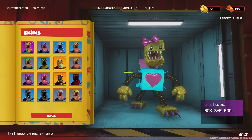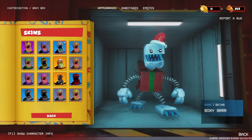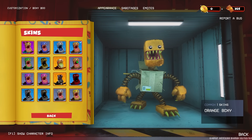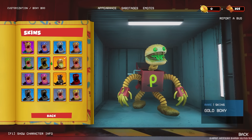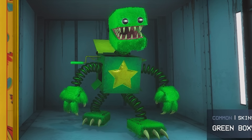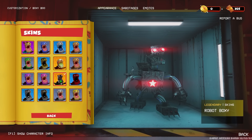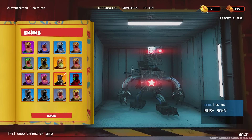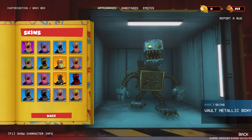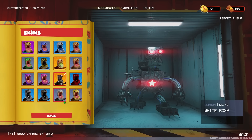We actually have skins for Boxy as well — look at all of these skins that you can unlock for him. You can have a Christmas one, that's very festive, and I think maybe I should wear that one next time I play as Boxy. When we go through, we have loads of legendary skins — I like that hamburger skin, that's really cool. There's a robot one, that's cool — the animatronic version of him. I think they're going to add more skins when the full game comes out. I really like the animatronic one — let's use that one.